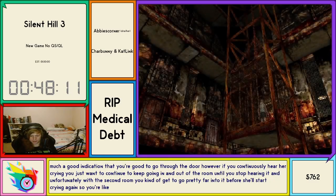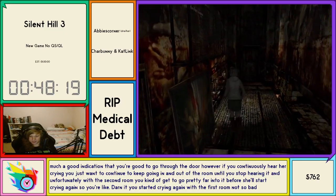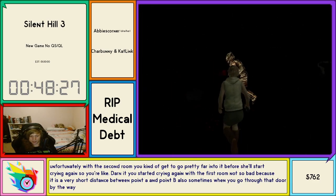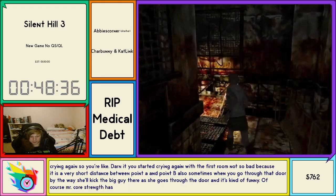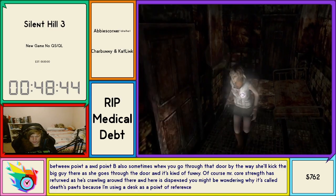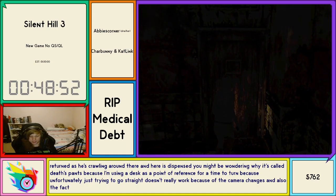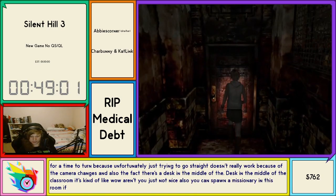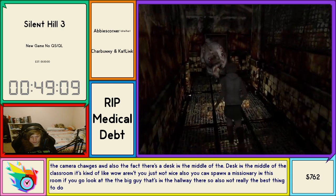If you continuously hear her crying, keep going in and out of the room until you stop hearing it. With the second room you get pretty far into it before she'll start crying again. With the first room it's a very short distance between point A and point B. Sometimes when you go through that door she'll kick the big guy as she goes through, which is kind of funny. Mr. Core Strength has returned, crawling around. Here is Desk Bounce — it's called Desk Bounce because I'm using a desk as a point of reference for when to turn, because there's a desk in the middle of the classroom. You can also spawn a Missionary in this room if you look at the big guy in the hallway.